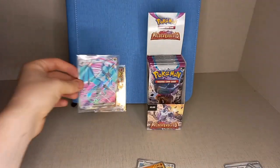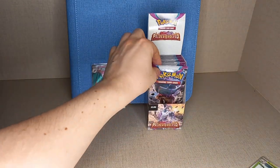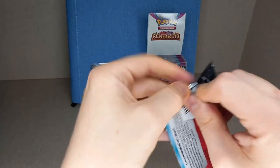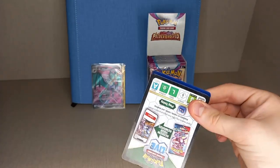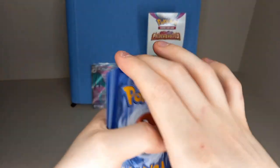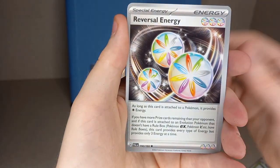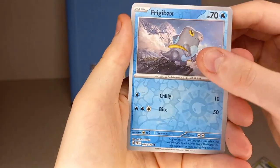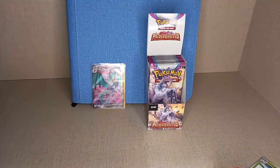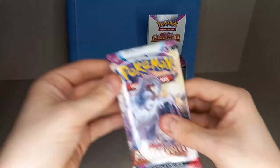That Noiverne full art is very welcome for our binder collection - a card that isn't Chien-Pao! Next pack: leaf energy, metal energy, Paldean Wooper, Noibat, Combee, Klimit, Passimian, Reversal Energy, therapeutic energy reverse holo, Frigibax reverse holo, hollow Cetitan, hollow Garchomp. So halfway done and three hits - not too bad, hitting about one in every two packs.